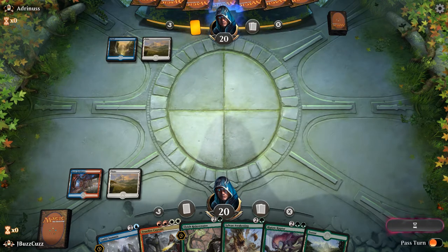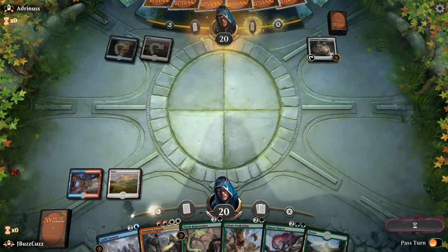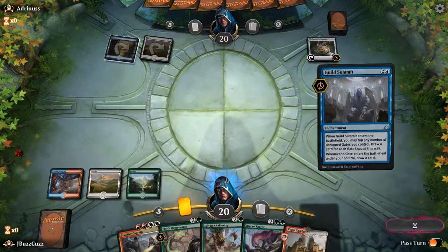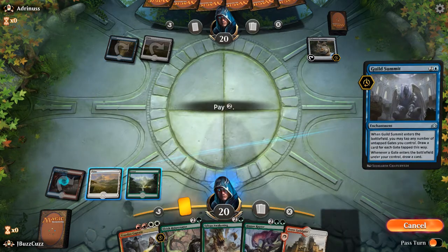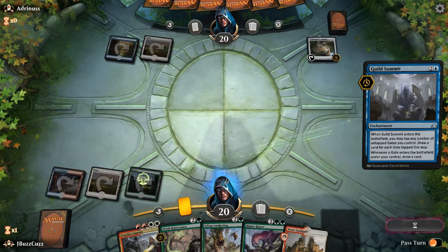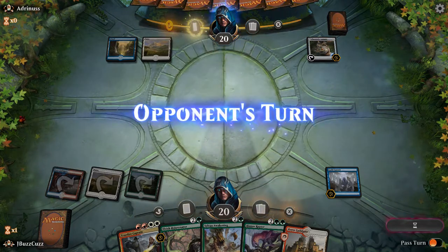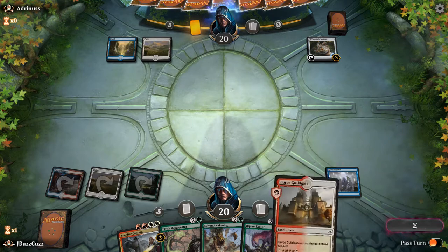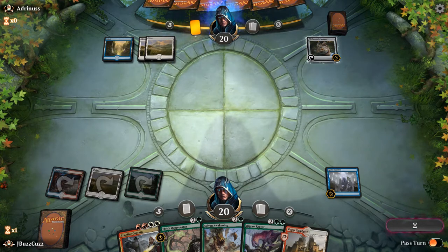Our opponent is blue-white — I wonder quietly to myself what could this deck be. Thaumatic Compass — I dig that card. We'll go ahead and play a Forest, play a Guild Summit. This is gonna be nice. We're gonna be able to hopefully draw two cards off of this. The Rejuvenator should hopefully get us a Gate, and then this Boros Guildgate should be another draw. That's a lot of gas that I like.